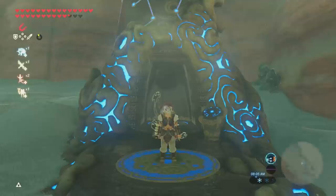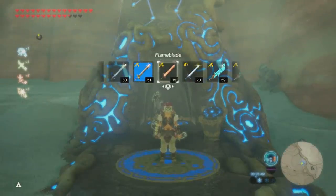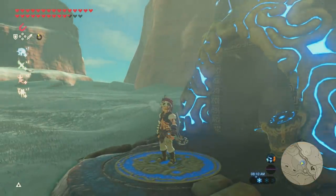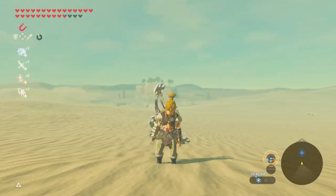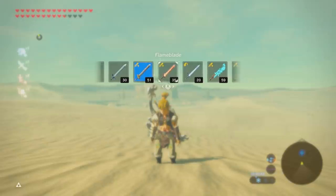If you are in a cold environment and don't have enough gear to keep you warm, equip a Flame Weapon — it will toast you up. Likewise, if you are too hot and don't have enough gear to keep you cool, equipping a Frost Weapon will chill you out.